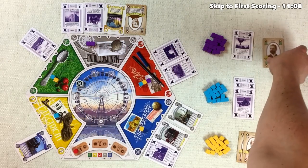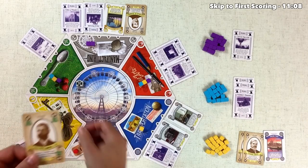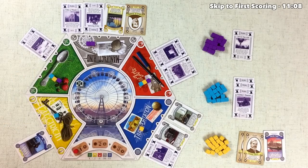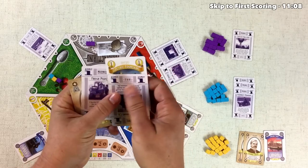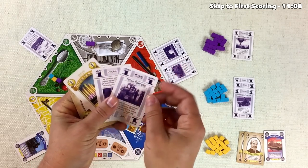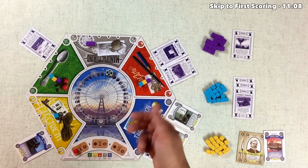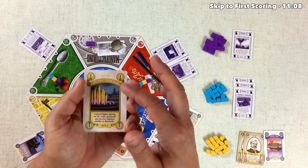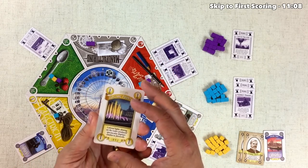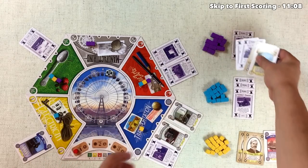We place our supporter down, discard Cyrus McCormick Jr. to put one influence in the green zone, and grab all the cards. We move the midway up twice for our two tickets — we've already gone halfway around for the first scoring round. We now have the Electric Fountains yellow card, giving us incentive to do well in the yellow zone during the first scoring.